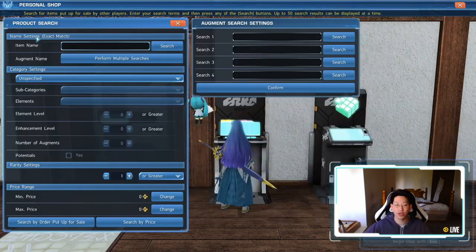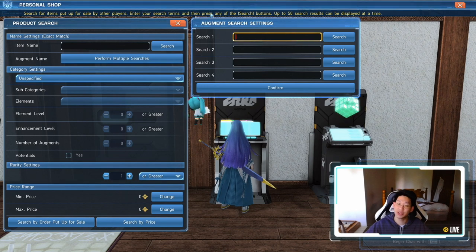Then we want to go to product search. A lot of people just type in whatever they're looking for in the item name. However, if you've watched my last two videos where I talk specifically about SeaGleam and PetalGleam, those are S abilities — those are augments. They are not item names. So what you have to do is type here at the augment search settings. Now if this menu doesn't pop up, all you have to click is augment name, perform multiple searches. Click on this and this menu will pop up. You have to type the exact name. If you've never seen PetalGleam or SeaGleam before, it will not show up here.